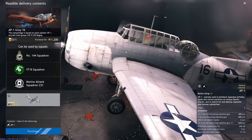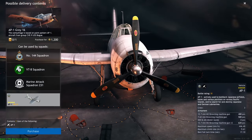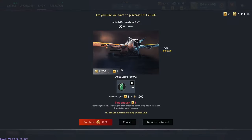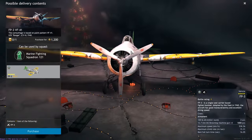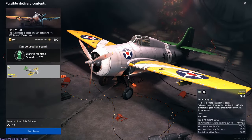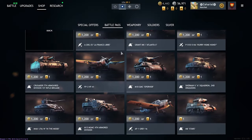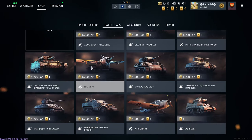At low tier, your only plane option is going to be the F4F — essentially a Wildcat. You're getting two 100-pound bombs, which are very small, four .50 cals, and a 16-second turn time. As a dedicated low-BR fighter it's probably going to perform very well. If you only play low BR you might consider it, but I think you might be better served picking up a tank if you're going to play only low BR.